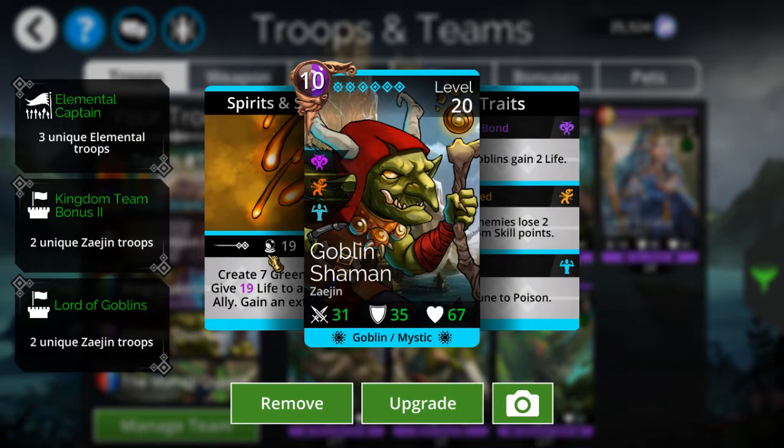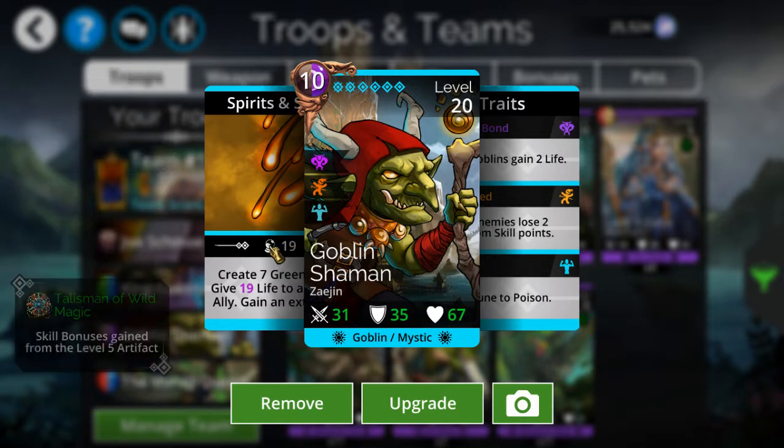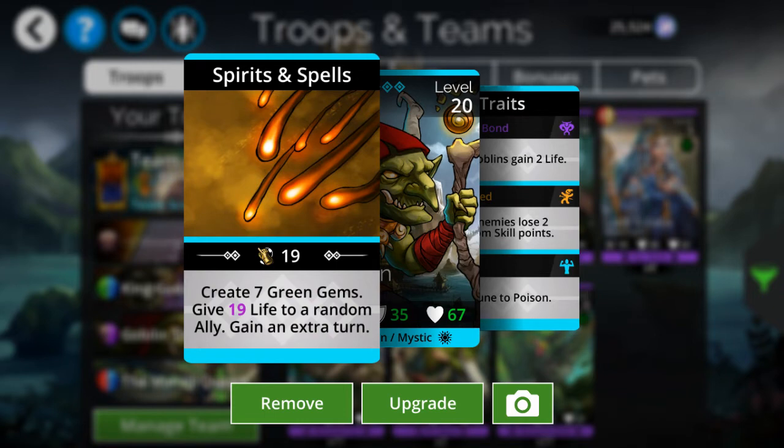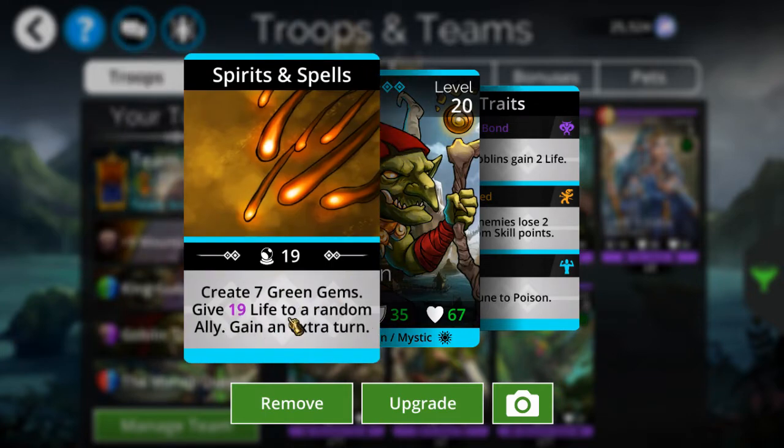It's pretty much the same thing I said about my other goblin group - the Goblin Shaman is useful all the time, I don't have to wait on him. Plus there's also the guaranteed extra turn as well.